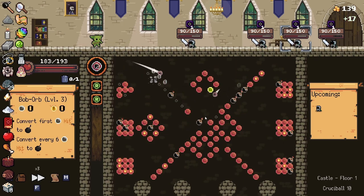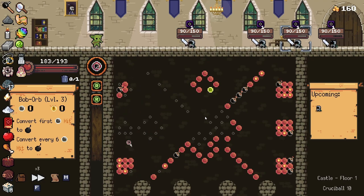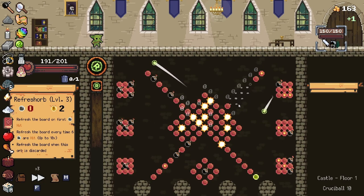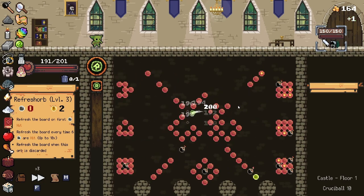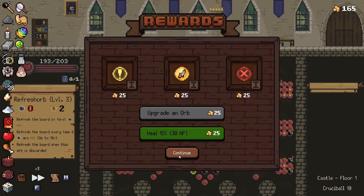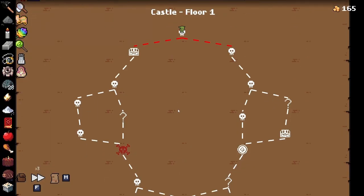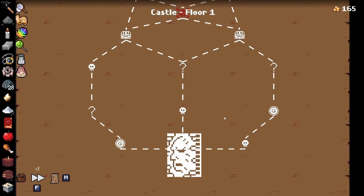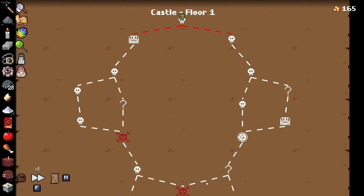I'm not really worried about dealing damage, to be honest — anything works and everything is fine. I'm really surprised that they haven't put a limit on the Bob Orb as to how many bombs it can detonate. Really surprised by that fact. I could go right because there's a shop there, but I think you can just get a shop down here somewhere, so I'll go left.